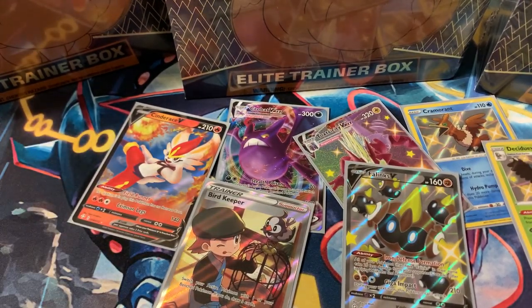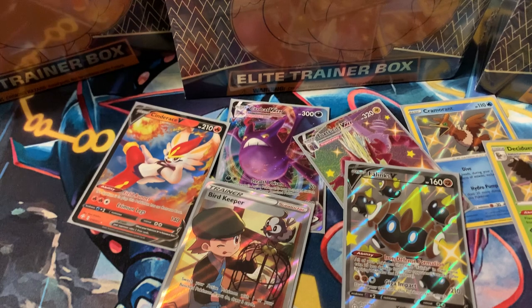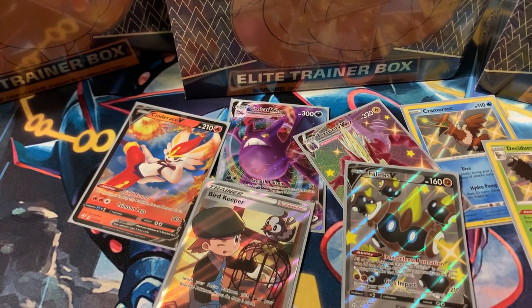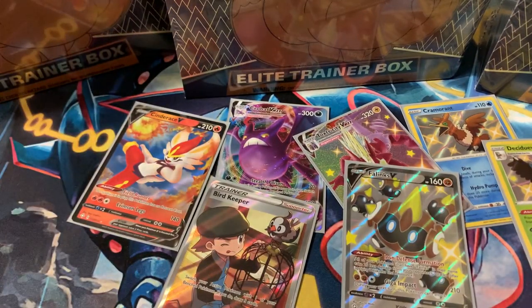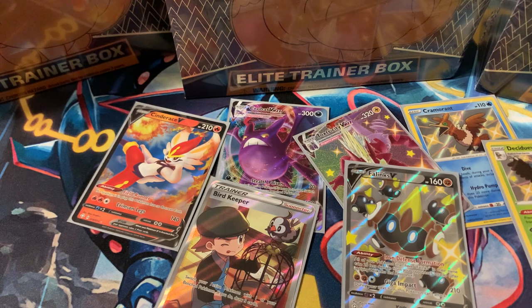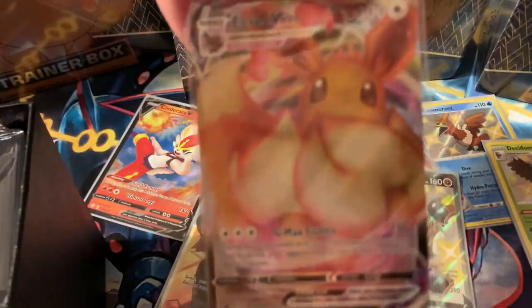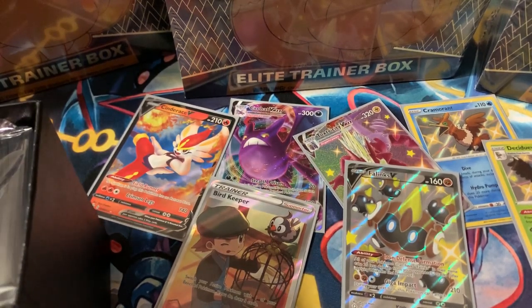That wraps up the first ETB — we still have five more to go. Quick cleanup, then we're opening the top right ETB next. Opening it right up — we get another Eevee promo card, another code card for you guys, and another ten packs. ETB number two, let's go!